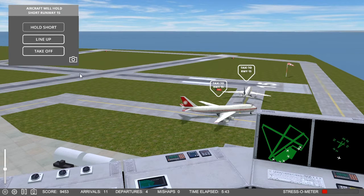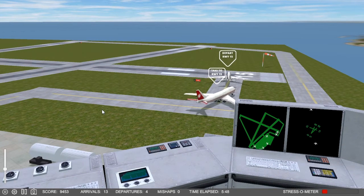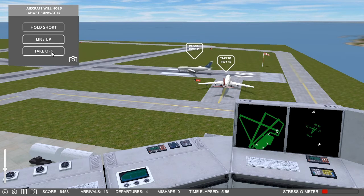Now I've got a 1.5 coming around, and I think I can easily get these two planes off the ground before he comes around. But like I say, those 1.5 arrivals have surprised me and caused more than one crash.